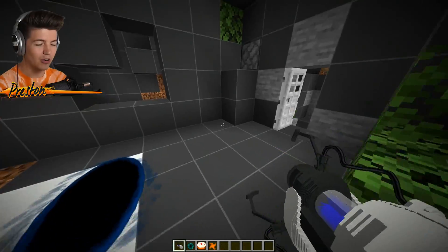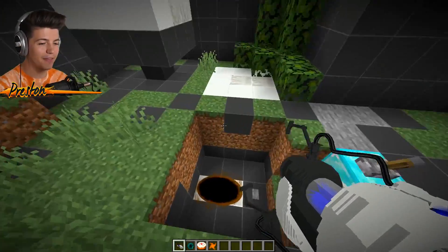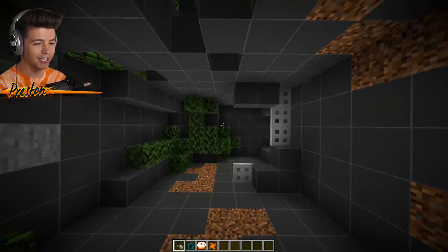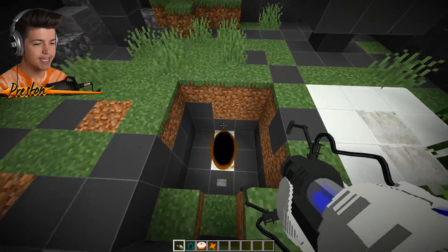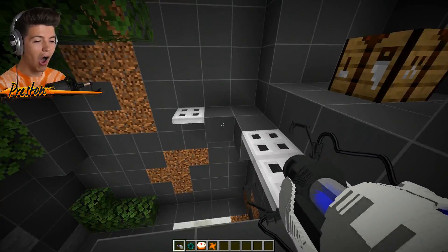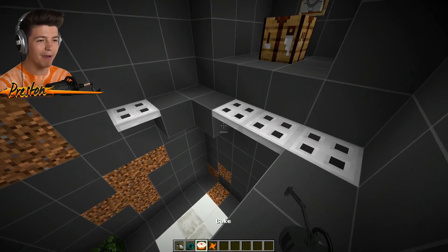It didn't work. What if we just go in it from the back? Wait — I can do this. We're going to go at it this way. That's not the way to jump in either, Preston. Don't ask me how we made that — all you need to know is that we made it.